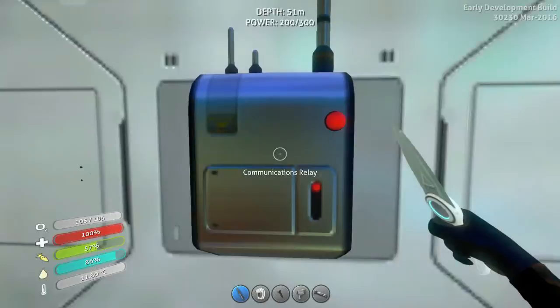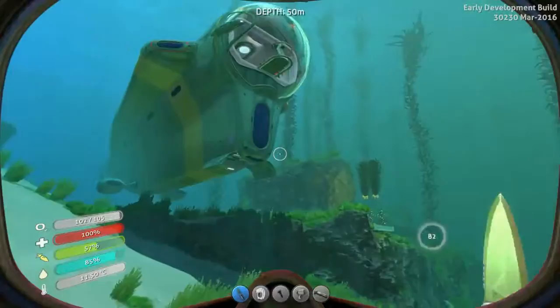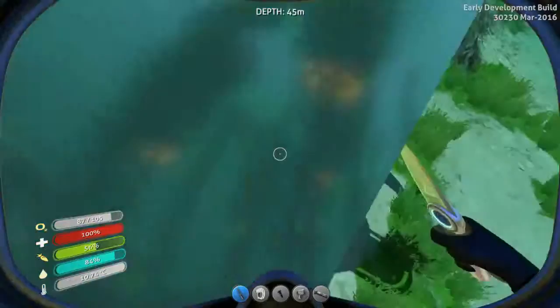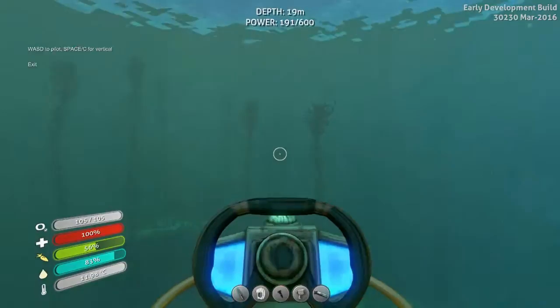There's nothing extra in the lockers, so I don't need another medical kit. That's how my first base actually looks. My escape pod is not too far from here — I can take my C-mod and go there, but I need to raise the Cyclops a little bit so it doesn't bump into the ground and start glitching.